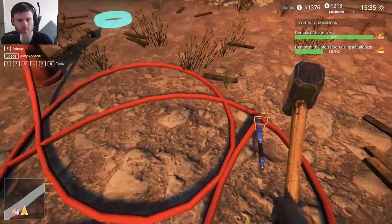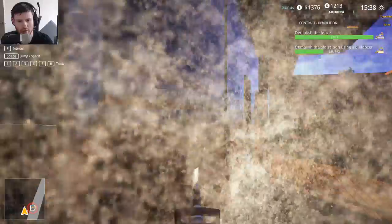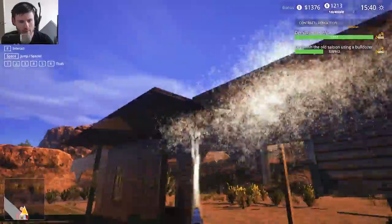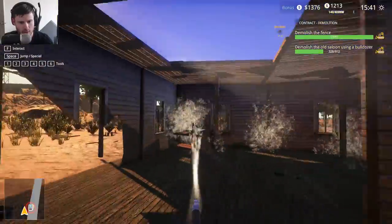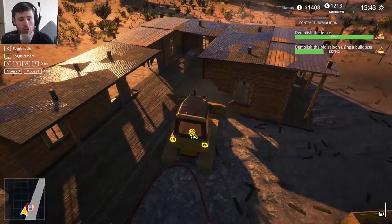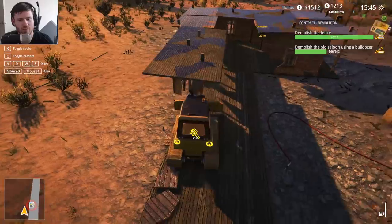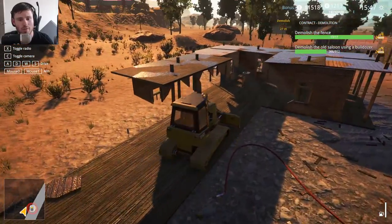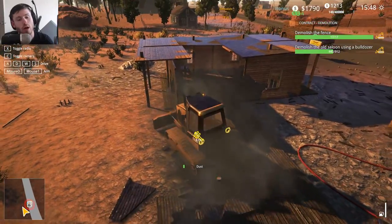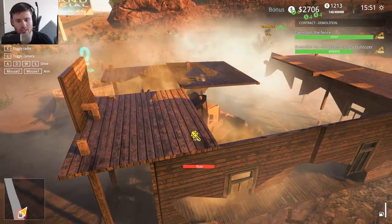I wonder if we pick this up and spray everything down again, a second time - I wonder how well that will help control everything. There's no dust, there's like none at all. There's a tiny little bit, but it's a small enough amount that it genuinely doesn't matter. It helps control the dust, but it doesn't necessarily help completely prevent it.